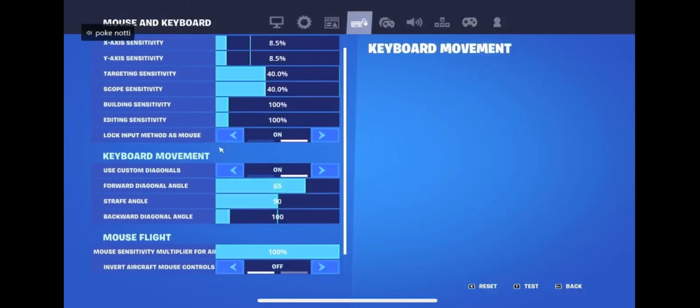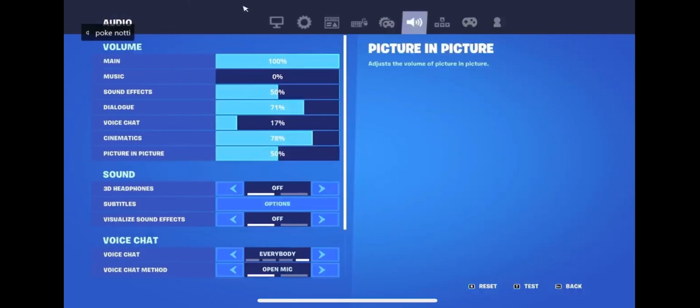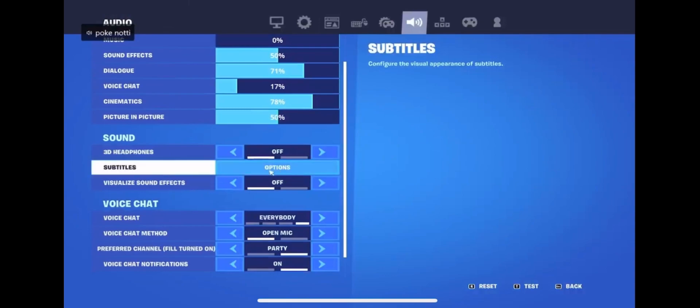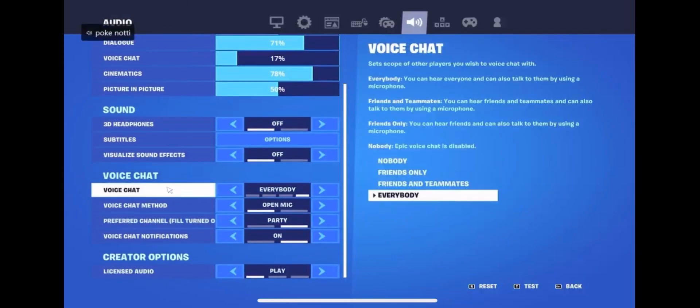Go to your keyboard and mouse settings and hit 'Lock Input Method' - make sure it's on mouse. Don't ask me why, just turn it on. Also make sure 3D headphones and visualize sound effects are off, because it's trying to render too much at once. Go to subtitles options and turn all of that off.